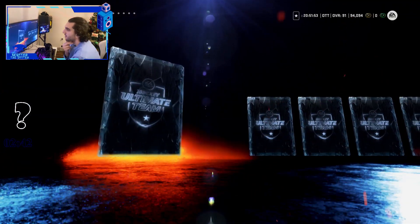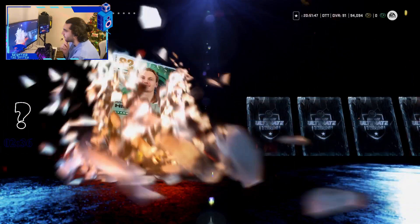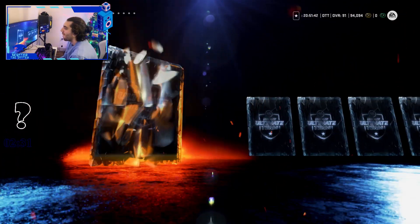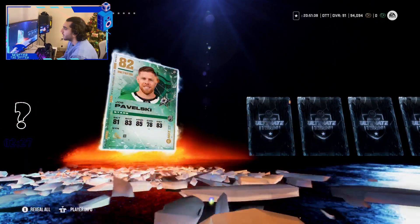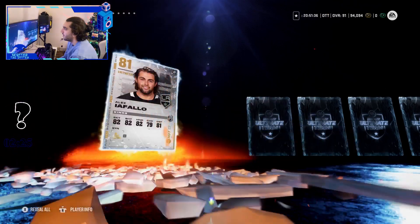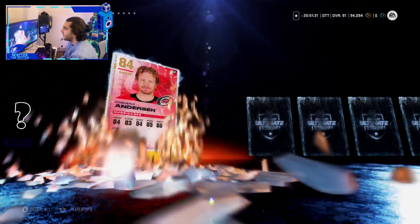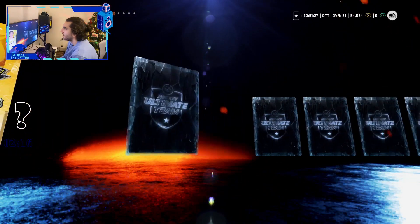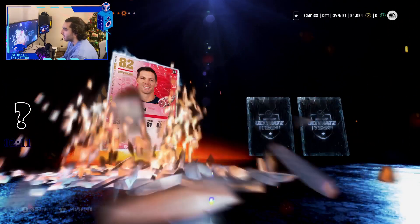Tage — Tage's card, not his base card but his prime-type card, his higher version is disgusting. Tatar, Meyers, Muller, Wavalski, Palo, Miski, Anderson — come on — 90 late, another 84 — we'll check that.